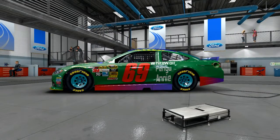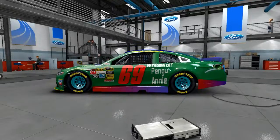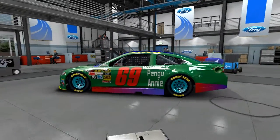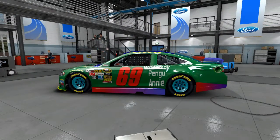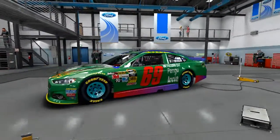This is the second crew skin I've done. As you can see, it's a little bit interesting with the nice pin on the bottom, but I have the names of the crew on this car. This is still a work in progress and you'll see more as time goes on. We have Wolf, Pengu, and Annie on this side.